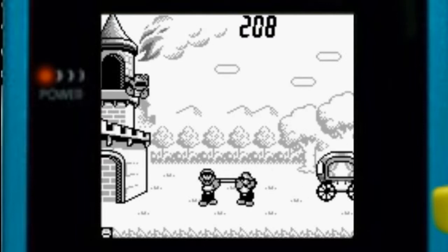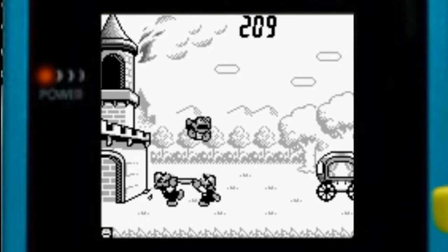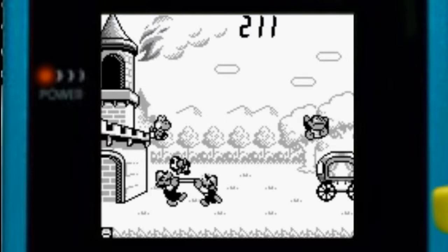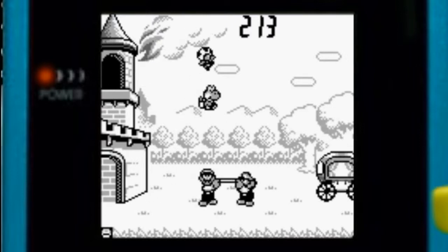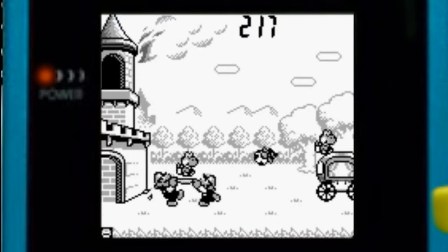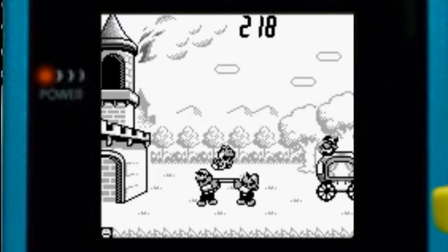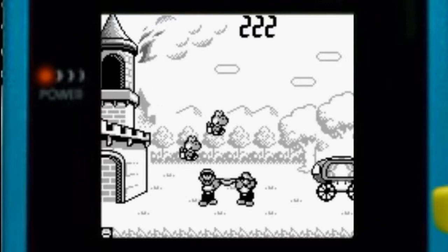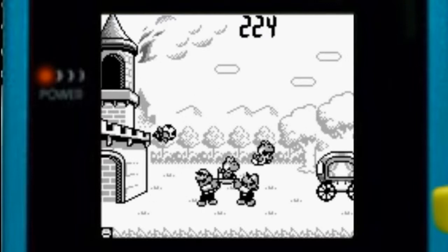So basically, Toad flies the highest, Yoshi's in a bit of the middle, and DK Jr. just kind of glides. So DK Jr. is your biggest concern on the list. Occasionally eggs appear — which you've seen before — and they contain either a star, which is really good, or a Bob-omb.